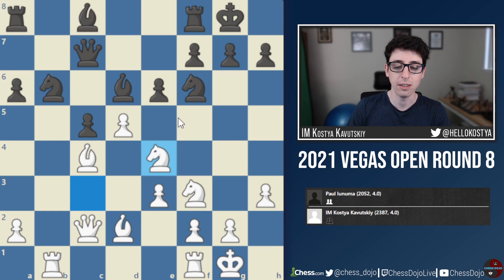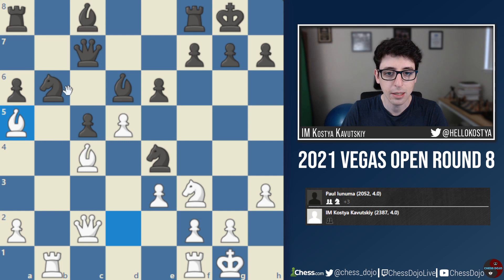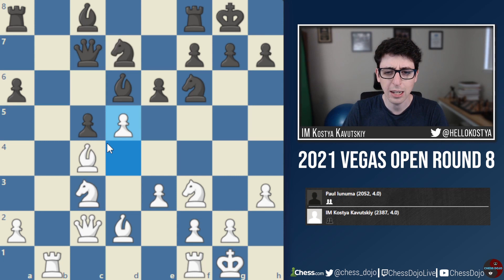After Ne4, black doesn't really have time to take on c4 because then white takes on f6 and black's structure ends up very weak on the king side. After Ne4, Nxe4, Ba5 — white pins the knight on b6, and after Rb8 I can recapture the knight on e4 and black is under huge pressure. The knight on b6 is pinned, we have Bd3 coming, and there are tons of tactics — it seems like white is doing very well. I just fully did not consider this Ne4/Ba5 idea. I thought d5, Nb6, and that's the end of the variation.